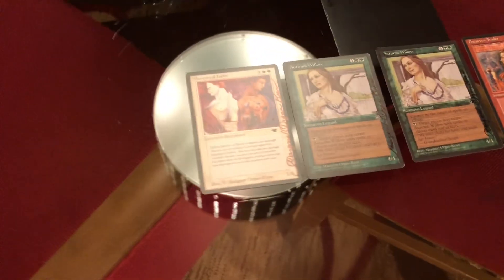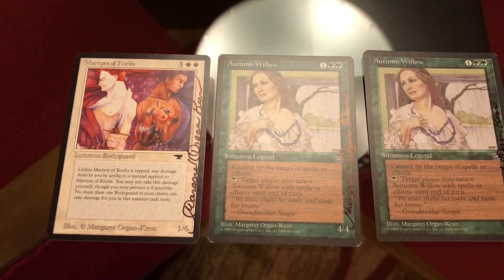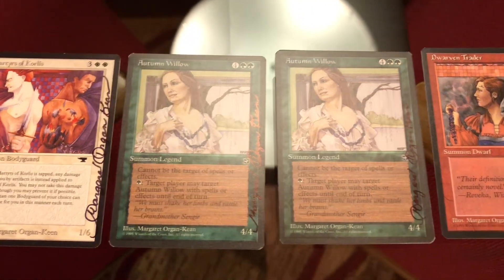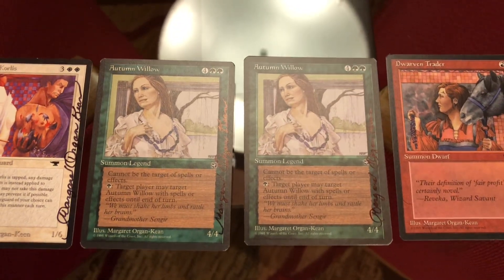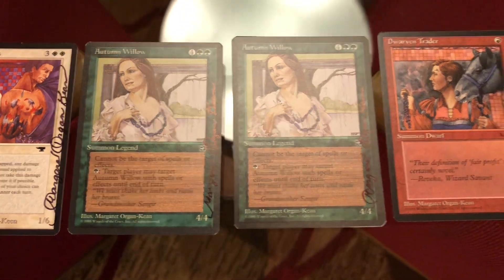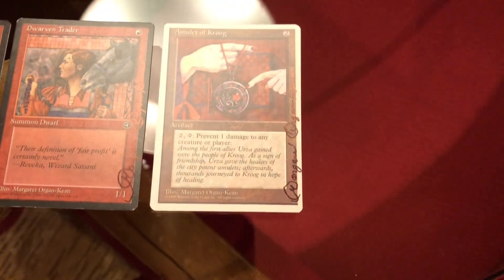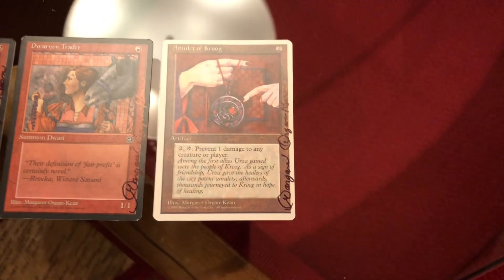Then we went to Margaret Oregon Keene. She signed another Martyrs of Corliss for us from Antiquities, two Autumn Willows — she said that Kaya Foglio was the subject for that artwork — and then there was Jorven Traders that we opened from Homelands, and another copy of Amulet of Krug, all signed by Margaret.